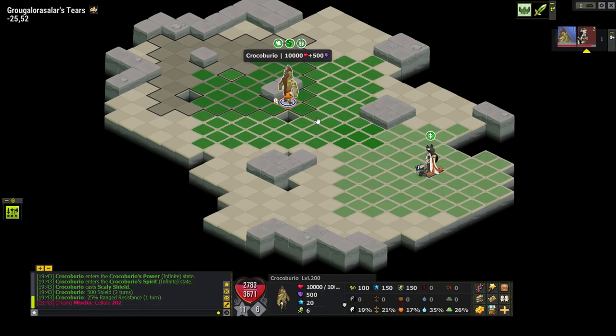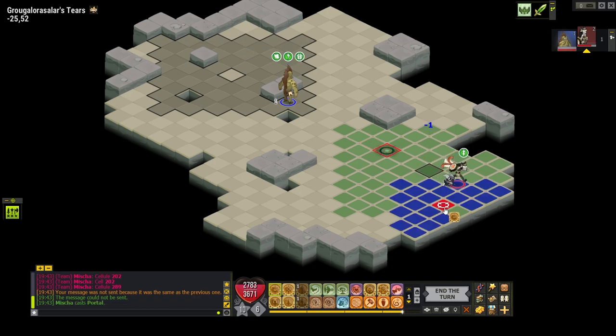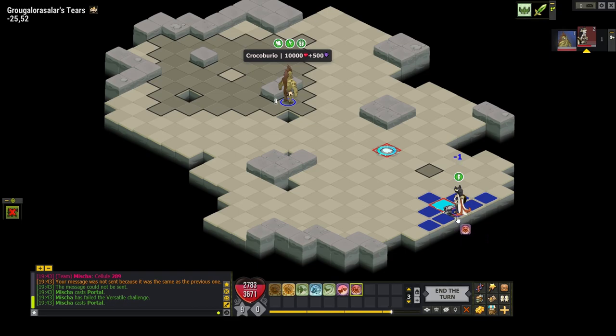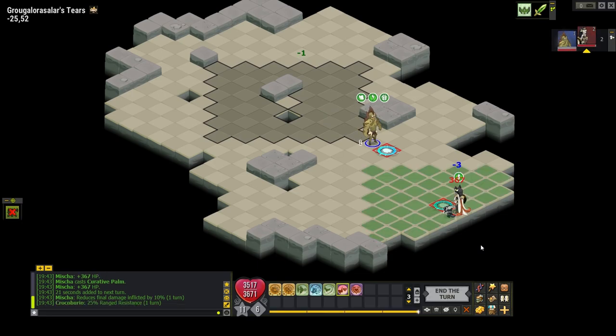He ran exactly where he always does — he goes there, up until there. We're going to put a portal here, run back here, do this. I actually made a quick little spell bar so I don't need to think too much about this.